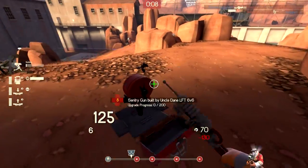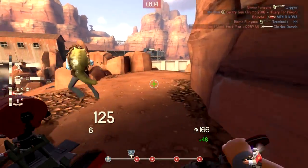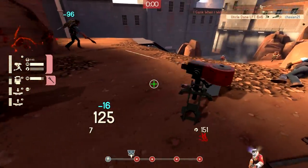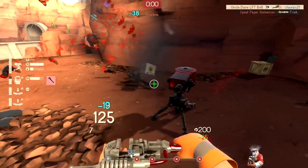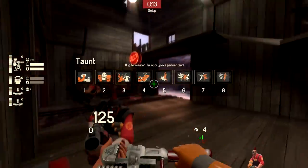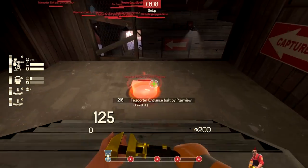That being said, the main downside that I see from the Eureka Effect is now the fact that it's basically the anti-jag — it takes twice as long to wrench boost a building, which makes this wrench terrible for building things under pressure. But that doesn't even really matter, because you can switch between wrenches at Spawn, and because you can teleport to Spawn, switching off of the Eureka Effect can pretty much be done from anywhere on the map.